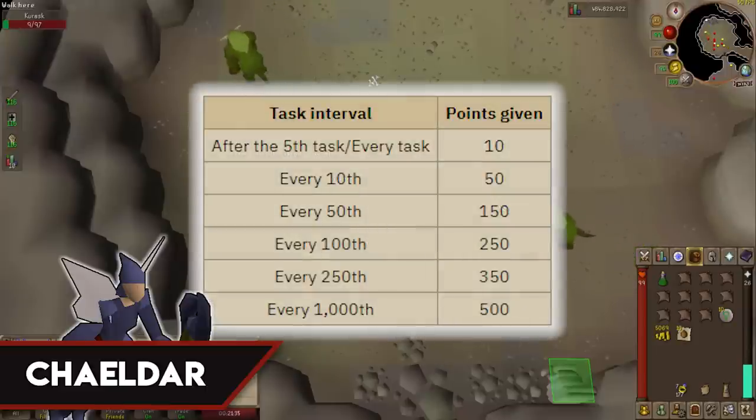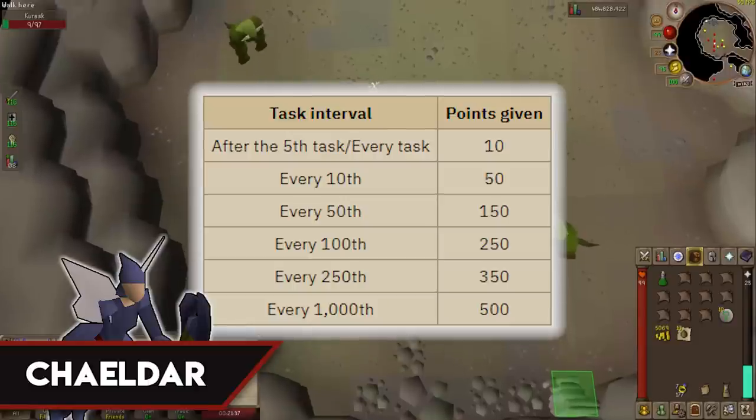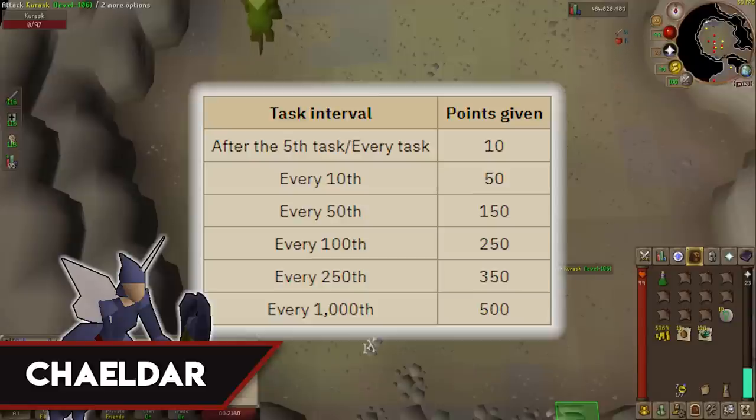As for the points that Chaldar rewards: you'll get 10 points for every task completed. Bonus points are 50 every 10th task, 150 every 50th, 250 every 100th, 350 every 250th, and 500 for every 1,000th task.